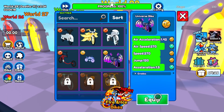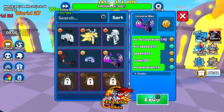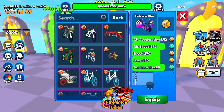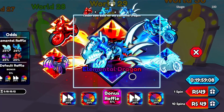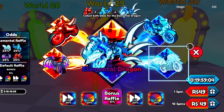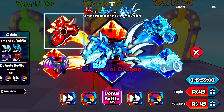That is a sick looking bike. Air acceleration 1.42, air speed 270, speed 270, jump 120, acceleration 1.5. Bro, that is a nice looking bike. I won one of the bikes off the wheel. That is cool.